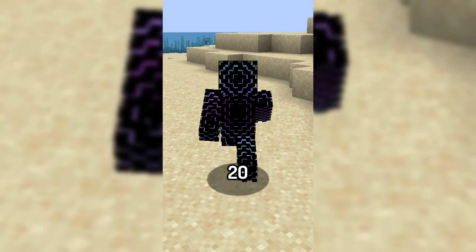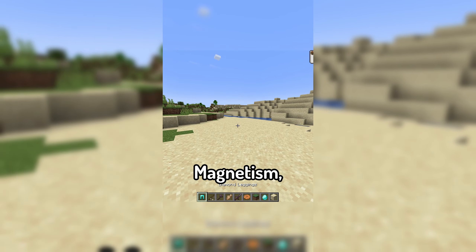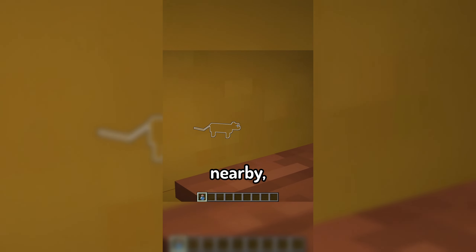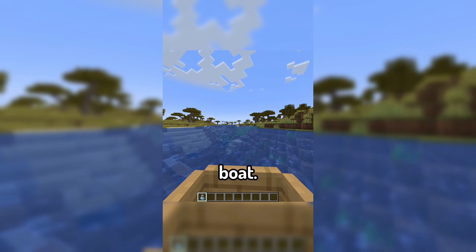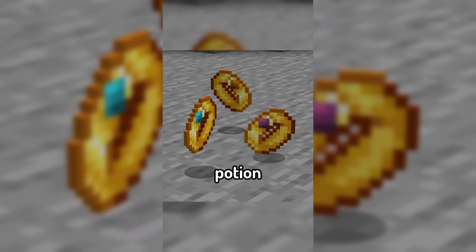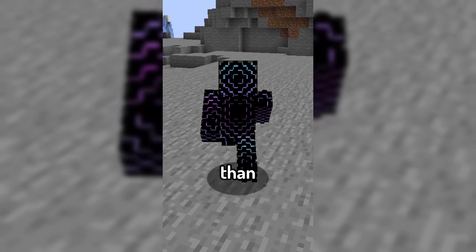The mod introduces 20 new potion effects to the game, including things like Magnetism, Returning which takes you back to your spawn point, Detection which reveals mobs in the area nearby, and Sailing which increases your speed when in a boat. On top of this, the mod also introduces Potion Rings which act as a reusable source of the potion effects at the cost of a small amount of experience rather than materials.